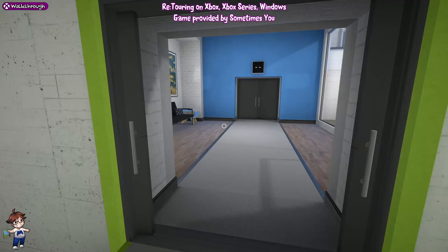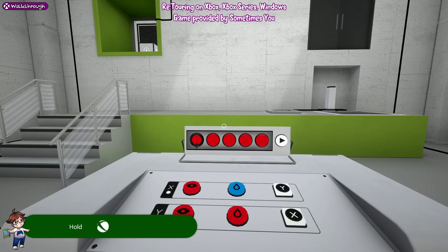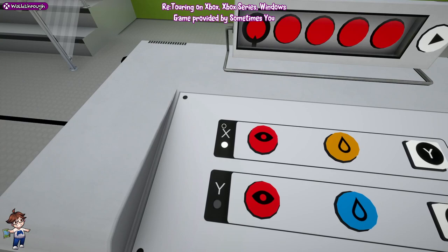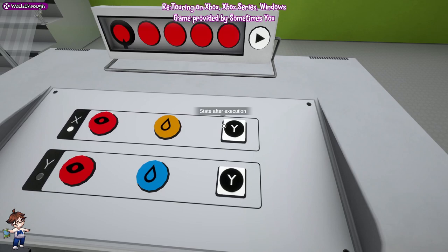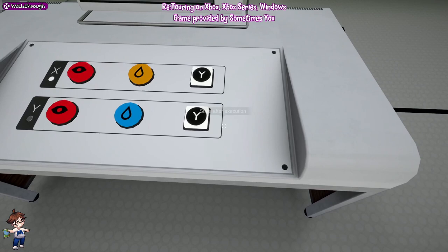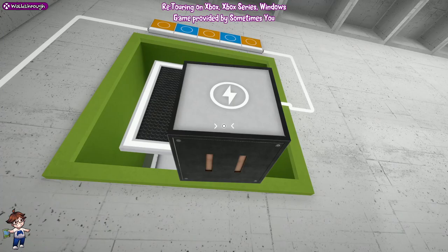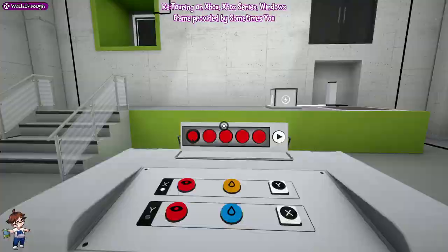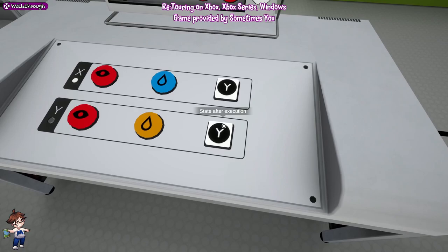That will pop the door achievement, which means we no longer have to mess around with any doors. This is the first puzzle that introduces command stacking. You see X and Y - what this does is if it successfully does a command, it will then go to a different program and run that code. This one is very simple: you want red is orange then go to Y, and red is blue then go to X. That will get us the box. Then we're just going to switch the two colours around: red, blue at top; red, orange at bottom - both go to Y. That triggers the lift and we press the button to go up and out the door.